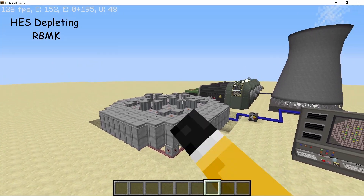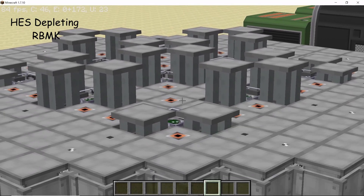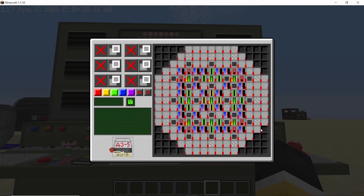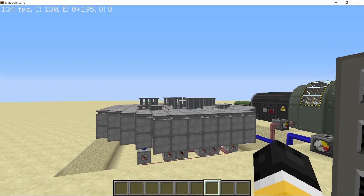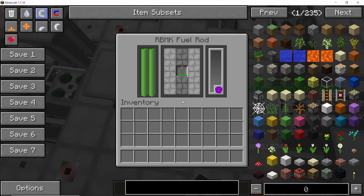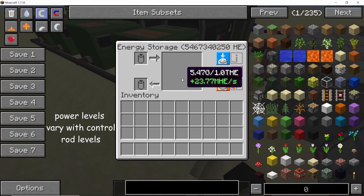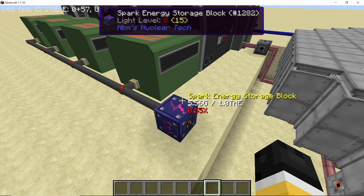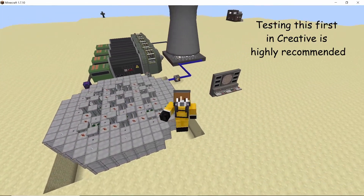In this video I'm going to go over a 15x15 RBMK for depleting highly enriched sherbidium for euphemium production. It is going to use thorium as a stabilizer and medium enriched plutonium as the driving fuel. This design doesn't have automatic control rods because it's already 4:30 AM, and between work and studies I didn't have a lot of time to optimize the design with the automatic control rods. Once I do optimize that, that video will be out soon.